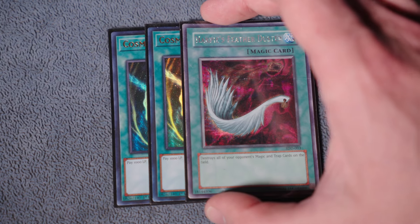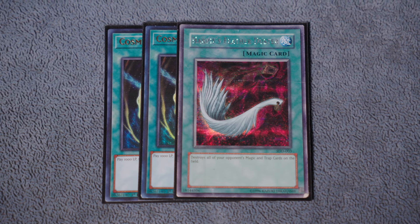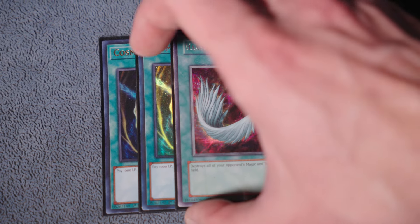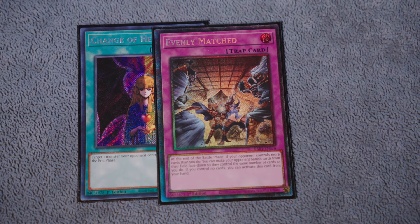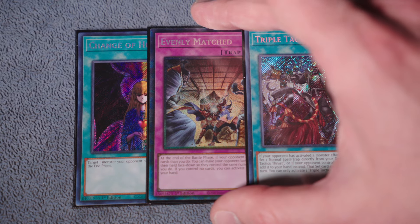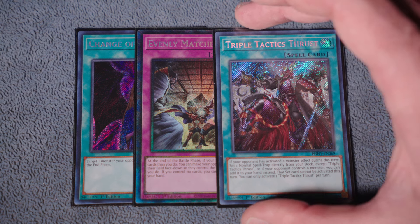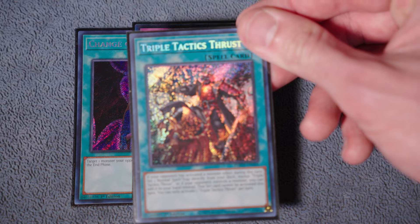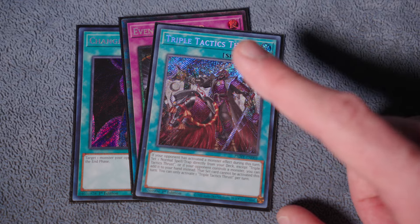Spell and trap removal lineup - I tell you guys this almost every time: double Cosmic and Harpie's Feather Duster. This is just my golden ratio - this is what I keep it as so I'm ready for those backrow matchups, those floodgates, X, Y and Z. And then the last thing: a mini Thrust package with one Change of Heart, one Evenly Matched, and one of the Thrust to round out the entire side deck. This is a little techy and cheesy - you could change these ratios up - but this is for diversity of coverage. Everyone knows how much I love Thrust in Spyral because it fills in gaps, it could be engine, it can be board breaking, whatever you need it to be.